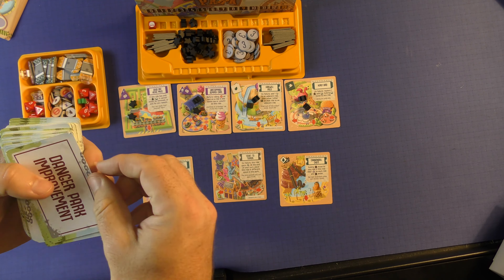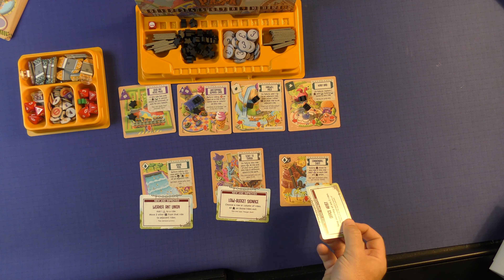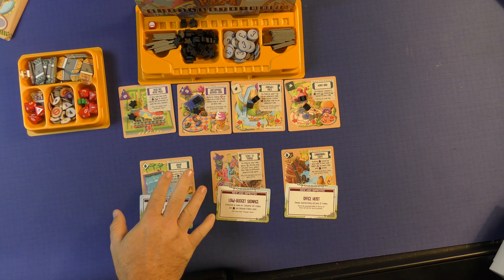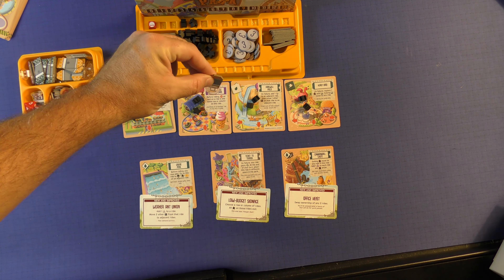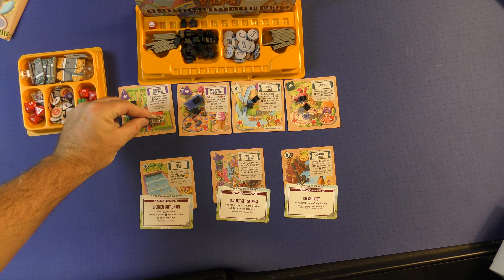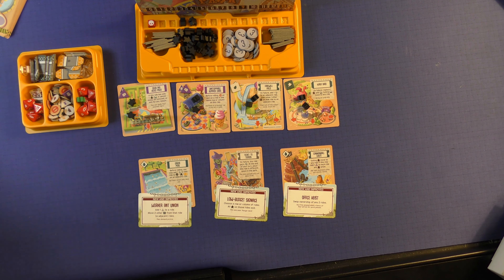Then you're going to shuffle up the improvement deck, and each of these rides is going to get an improvement card set with it. So when you select one of these rides, you'll also be selecting those improvement cards. Then players will take turns choosing, in reverse turn order, one of these starting locations that will be their starting ride.